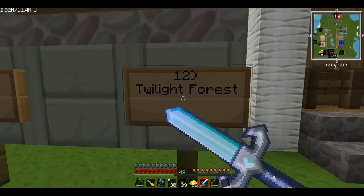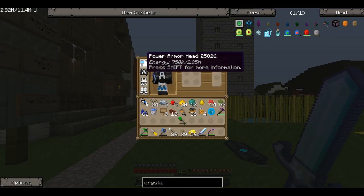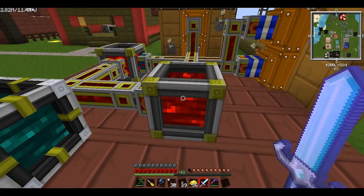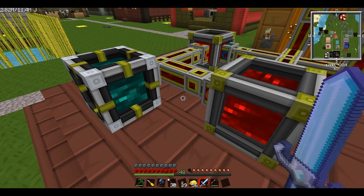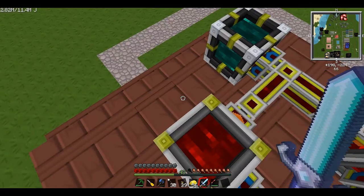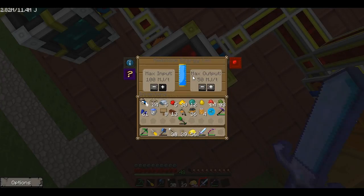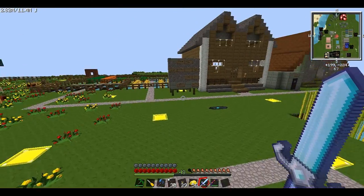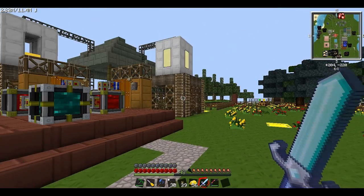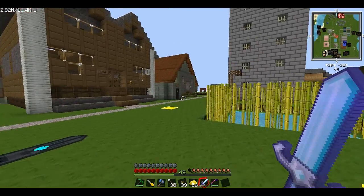Last but not least, we've got the Twilight Forest — I want to do that pretty soon. But first I need to know how to power my power armor. I need to get power from these redstone energy cells into something I can charge my armor with, because I can't really charge my armor with anything here. I've looked at MFEs but I don't know how to transfer the energy, so if any of you guys have any ideas, leave them in the comments.